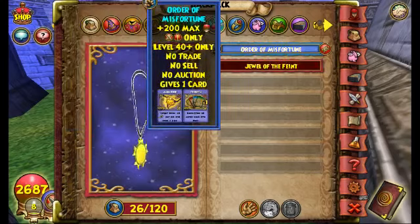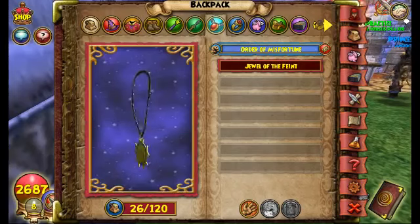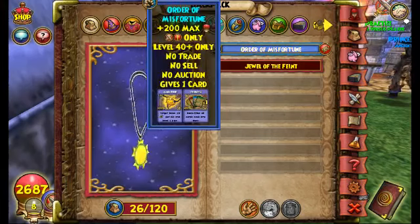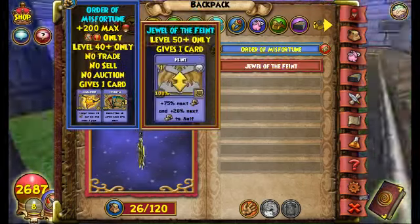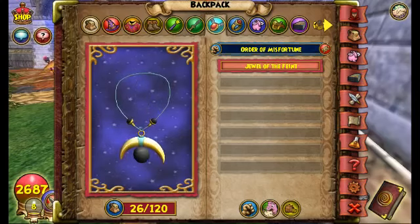For amulets, I recommend using the Order of Misfortune, unless you have a Master Amulet — like if you use Life Master, go ahead and use that; that's part of your strategy. I use Order of Misfortune over anything unless I'm in 2v2. It's my favorite amulet specifically because it gives 200 health bonus, a Mana Burn card, and an extra Reshuffle. There's also the Jewel of the Feint, which is usually just for Judgment — I'd recommend it if Judgment is your main kill spell.